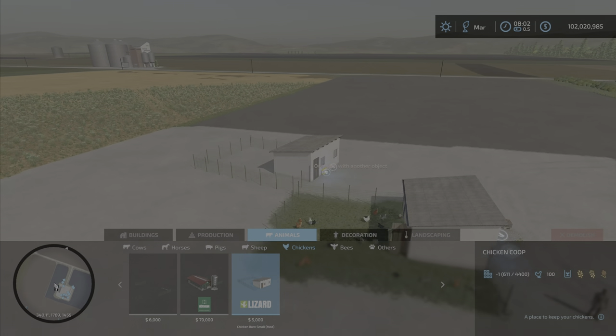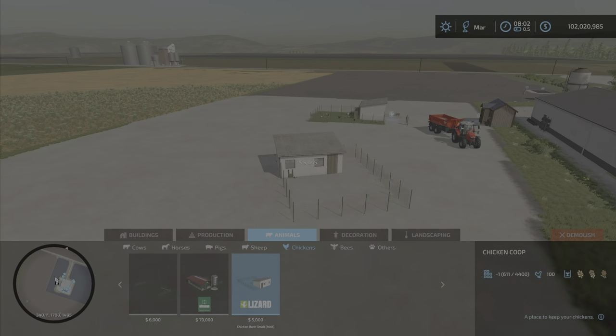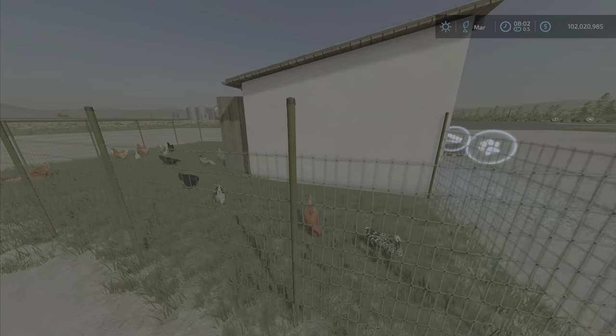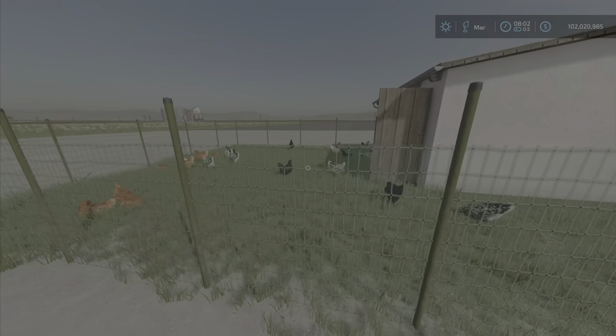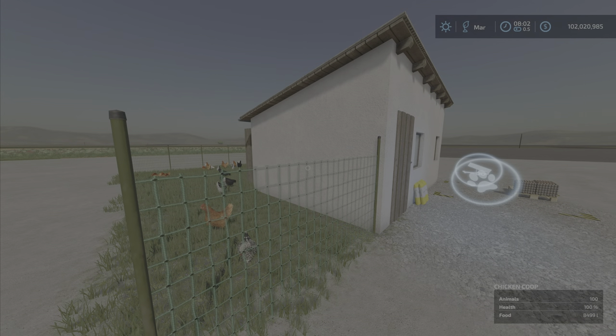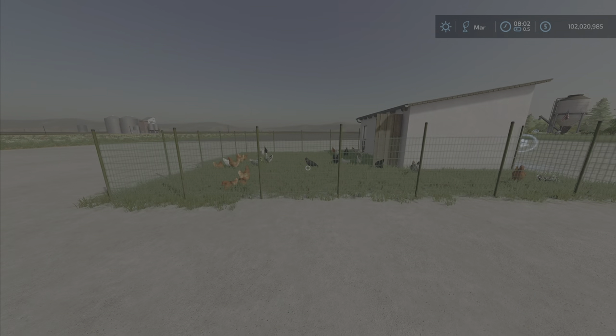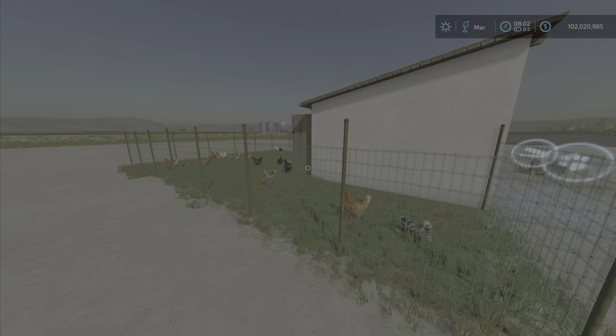Place it anywhere you own the land, just like so. It will hold 100 chickens, although you don't see all 100 chickens here. That is quite a significant large number for such a small footprint — we've seen much larger chicken coops with much less than 100 chickens.